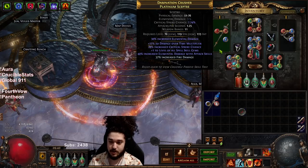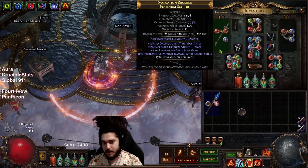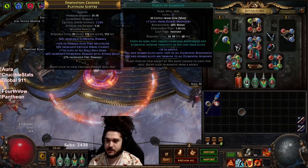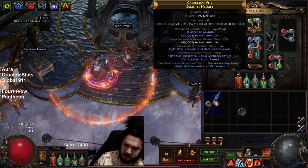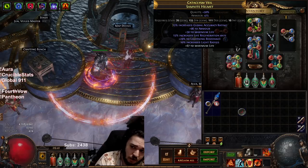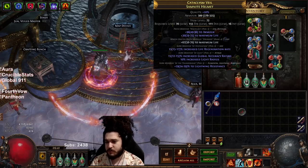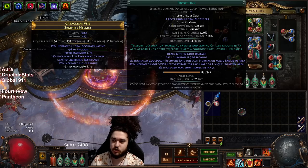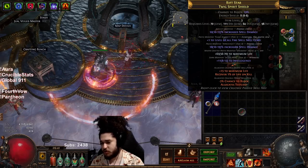This is the same exact scepter - I have not unlocked the fire multicraft yet, so that's why we're still using the increased. This has my Vitality and Arrogance setup with my Purity of Elements. I did get a new helmet - basically the only main thing about it is it has the increased life regeneration rate, that's really about it on that helmet.